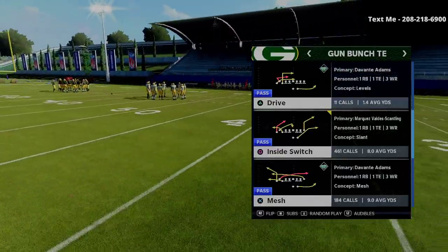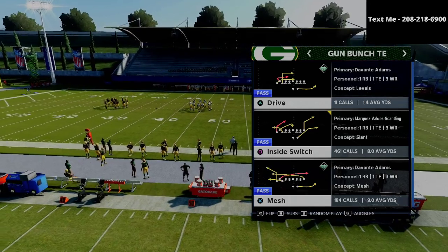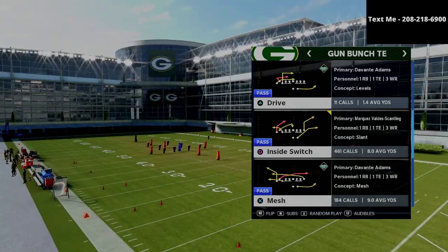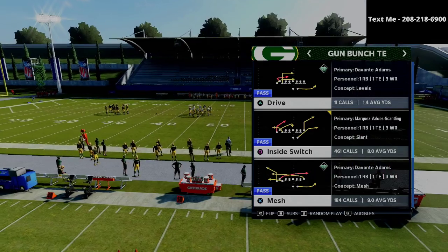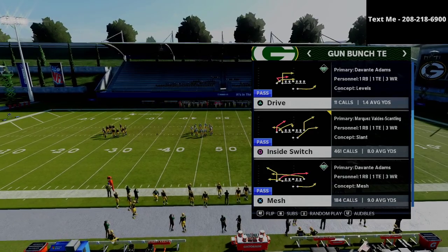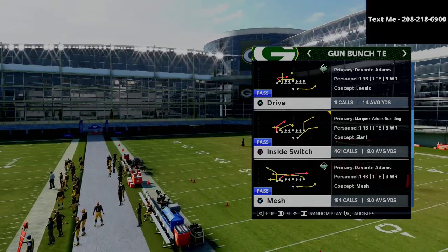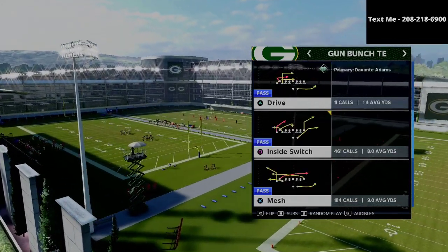It's really easy to set this up. I have a full Gun Bunch Tight End ebook out — it's a complete offensive guide that walks you step by step through how to run this offense. If you want to get that guide, I'll put a link in the description below. It's just $15. In today's video we'll share just one of the plays, but the ebook has several setups and game film breaking down why to call what and when.